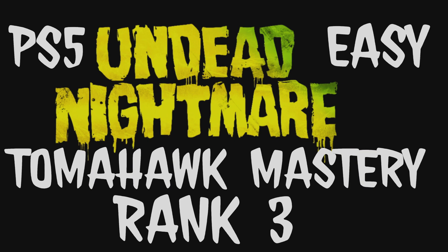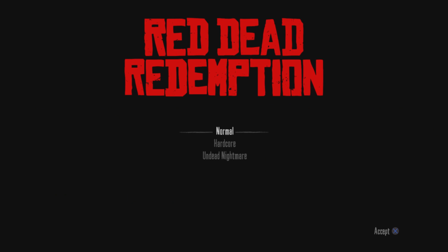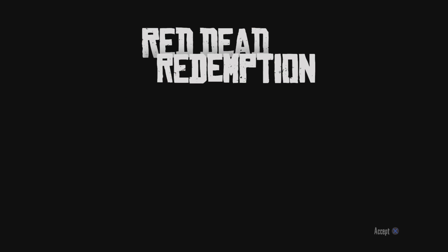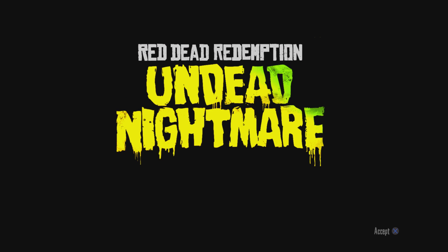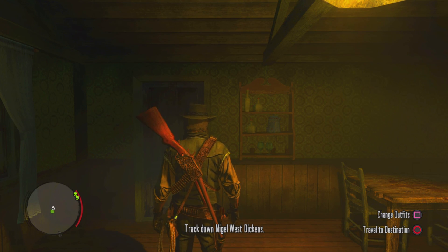To unlock this challenge, you need to save Manzanita Post, and then you can only lock on with Dead Eye on the bats when you are really close to them. I found an easy way to do this — save the game at Thief's Landing and then head onto the roof of the house.